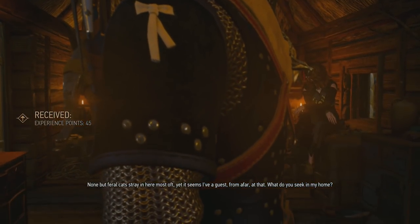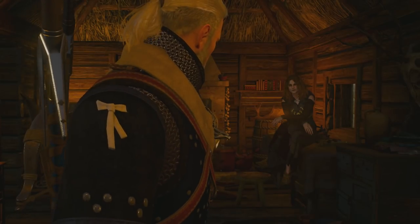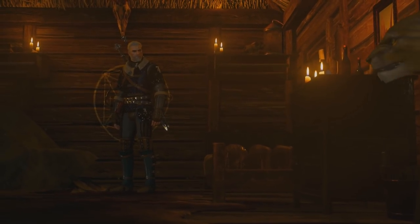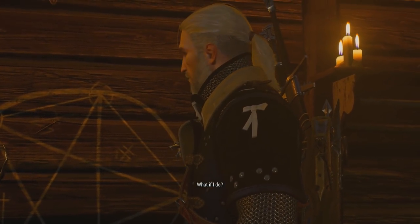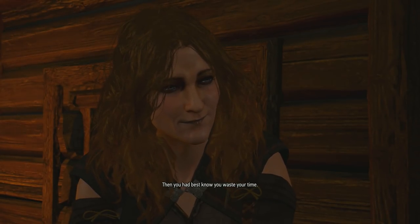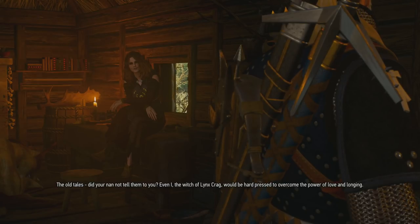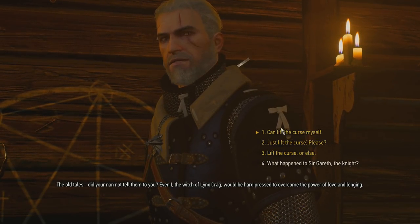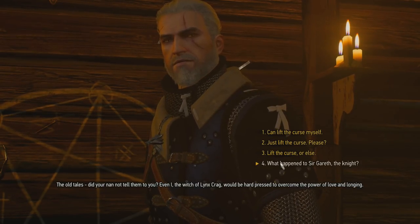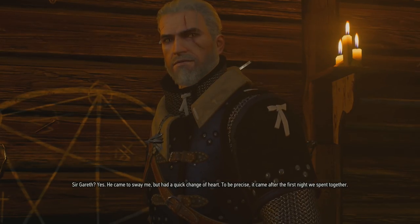'None but feral cats stray in here most oft. Yet it seems I've been foreseen from afar at that. What do you seek in my home?' So it's your panther, huh? I already found it. 'You do not aim to lift the curse from the tree girl, do you?' What if I do? 'Then you had best know you waste your time. The old tales — did your nan not tell them to you? Even I, the witch of Lynx Crag, would be hard pressed to overcome the power of love and longing.' Can you tell me what happened to Sir Gareth — did the lady's knight ever make it here? 'Sir Gareth? Yes. He came to sway me, but had a quick change of heart.'